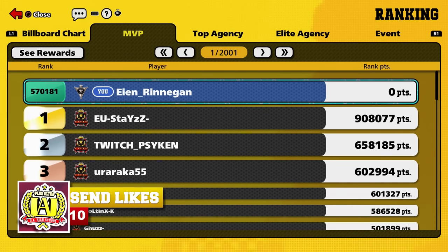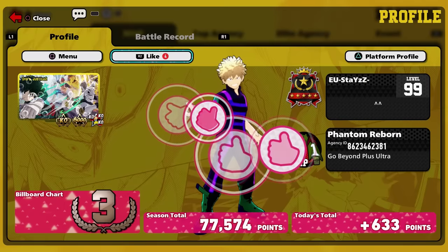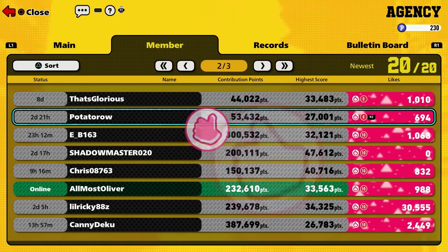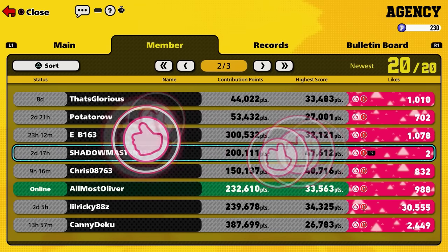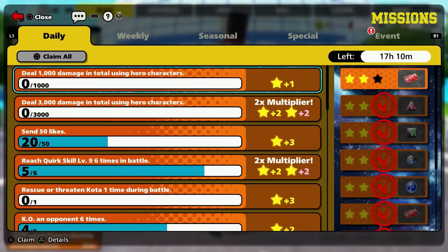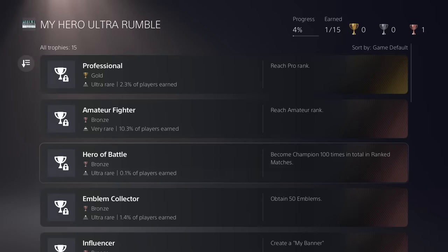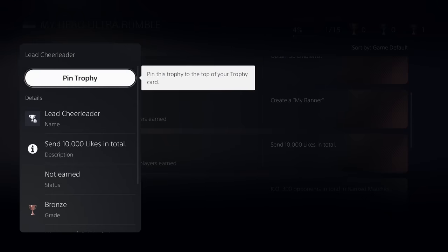My final tips are outside of the game itself but will help you progress much faster. The first tip is sending likes. You might send likes by visiting the ranked leaderboard and opening each player's profile to send them 10 likes at a time, but a much faster way is by visiting your agency's member page. Here you can scroll through all the members and mash R2 to send them likes without opening each individual profile. Every day there is a daily quest for sending likes, every week there are weekly quests too, and there's even a trophy for sending 10,000 likes. This will make progression much faster regardless of what your goal is.